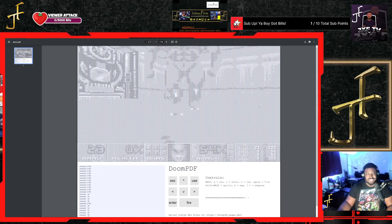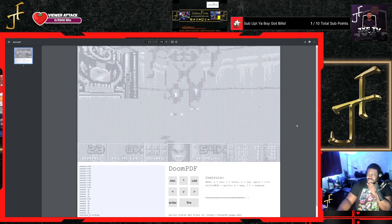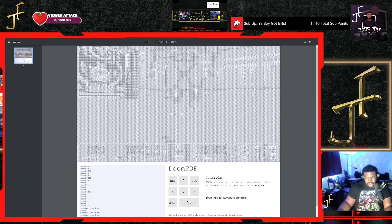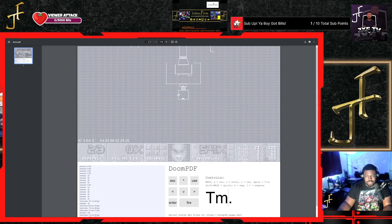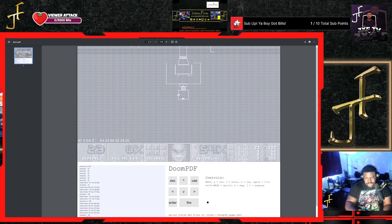Oh I died — what?! Was that an elevator I was in? Damn, I don't even know what that was about. There was a map — I should have been looking at the map, I'm an idiot. But it said exit, I feel like I reached the end. Did I not?